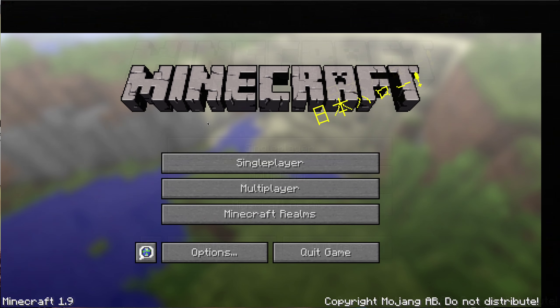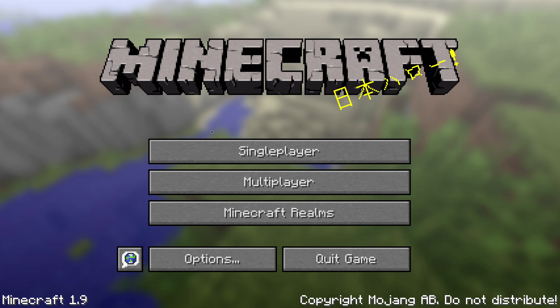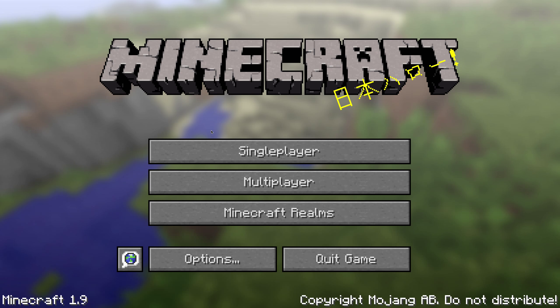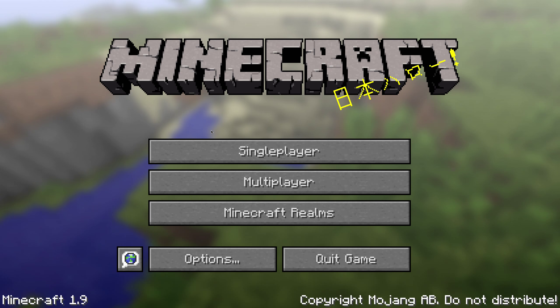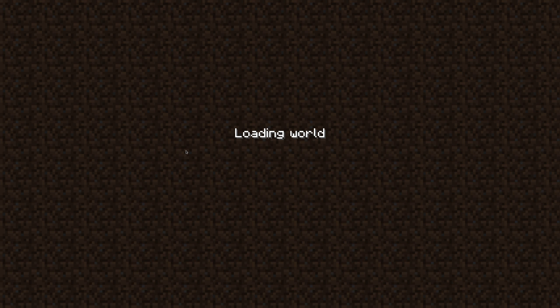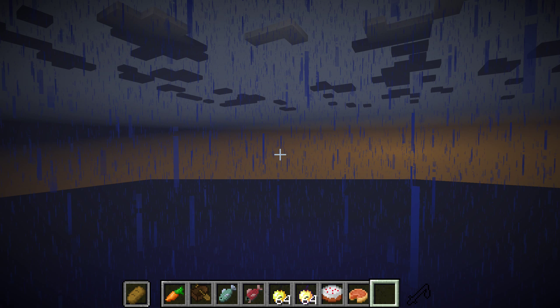Hi guys, today I just want to show you a quick glitch that I found in the Minecraft 1.9 update. So what I'm going to do is just go into single player and open up a world. Any world will be perfectly fine, I'm just going to open this one.